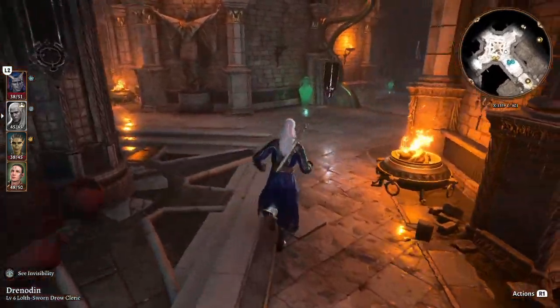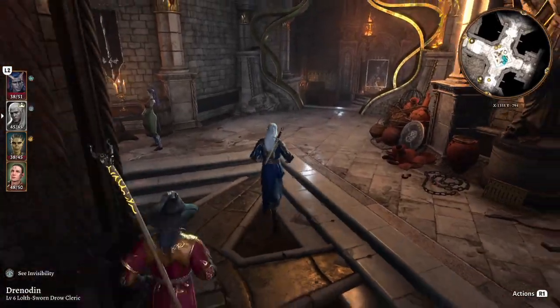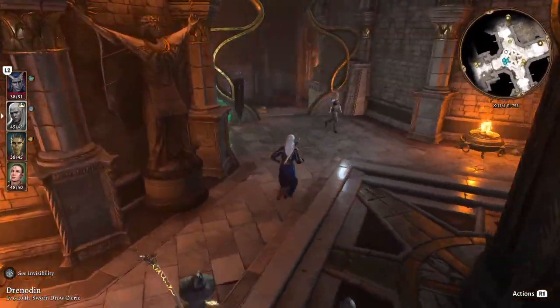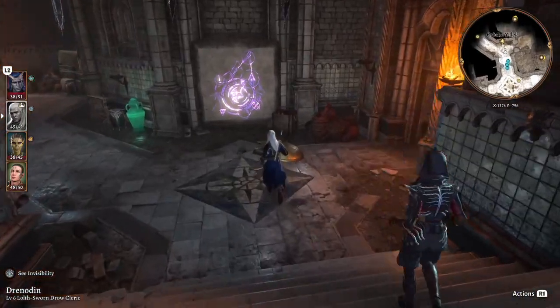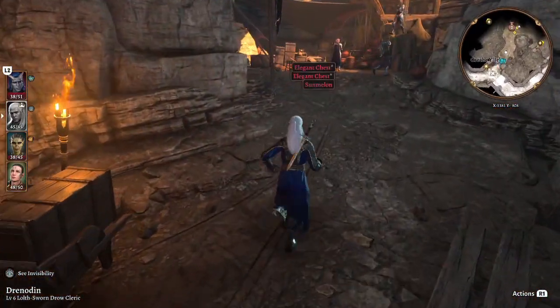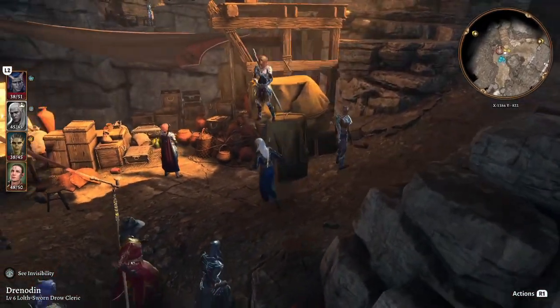Hey guys, welcome back to Baldur's Gate 3. If you missed the last episode, we've made our way through the monastery and we are now here in the creche. We have a small problem - we had a donation so I had to throw away all my amazing gear on my lovely cleric, so we kind of have nothing good. We will fix that somehow. Let's start off by having a little explore.